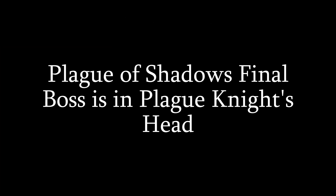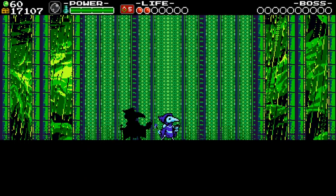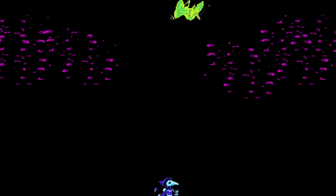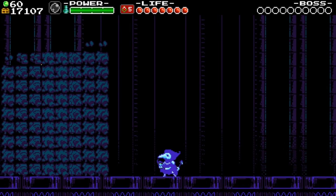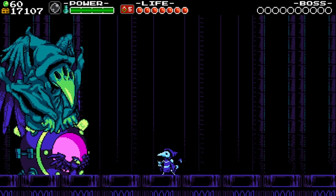Plague of Shadows' final boss is in Plague Knight's head. A common theory is that the Plague of Shadows' final boss takes place all in Plague Knight's head. Everything vanishes before he fights his Shadow Clone, and if the clone isn't attacked for a certain amount of time, they will state that Plague Knight's resolve is steadfast and that there is hope. Perhaps this reference shows Plague Knight using patience to overcome the hastiness he had initially when creating the ultimate potion. The form of the Corrupted Essence looks like a twisted and monstrous version of Plague Knight, showing his wicked side or perhaps what he imagines he may become if he used the potion. It all seems plausible with the reaction Plague and Mona have after.